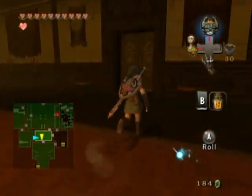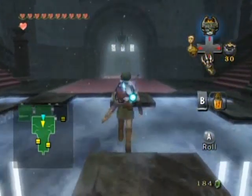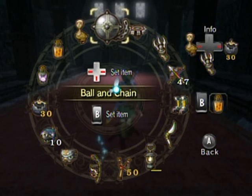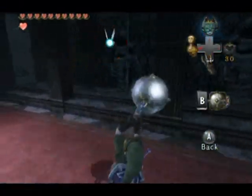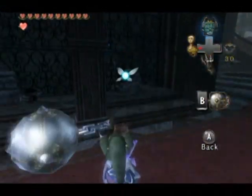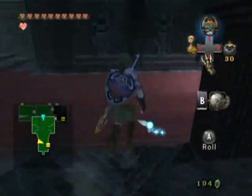Hello everyone and welcome back to the walkthrough. Let's go through this door and back to the main room, because as you've noticed there are two treasure chests here. Since we have the ball and chain, we can hit pillars and destroy suits of armor with it. That may or may not reveal prizes underneath — like that. Filling up my wallet even more.